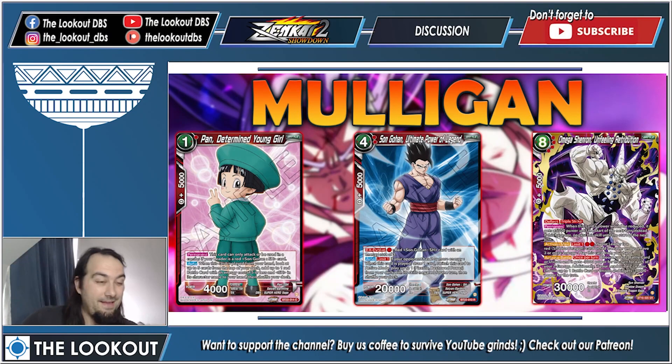Let's talk about the mulligan. You need Pan because you have no turn-one plays in this deck — nothing costs one energy. Get yourself one of these Gohans, you will need it. The third card is kind of an open slot. Most importantly, get Omega Shenron — that is the better boss monster, the one you'll actually be playing, not the very average Gohan boss monster. Omega Shenron is phenomenal and works with your leader, making you even more defensive.